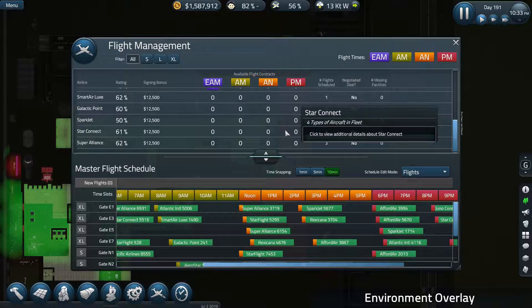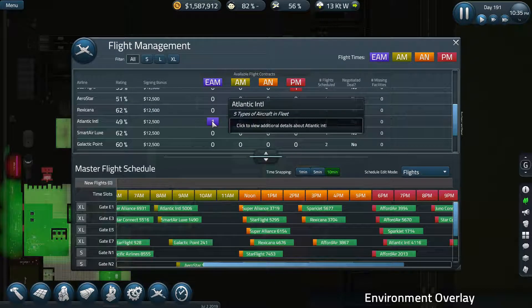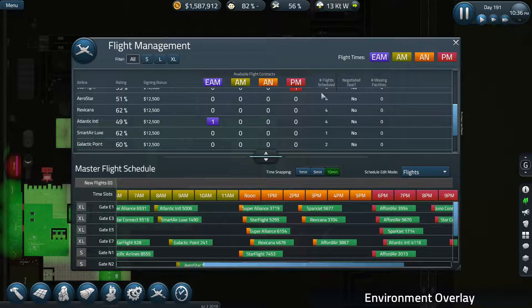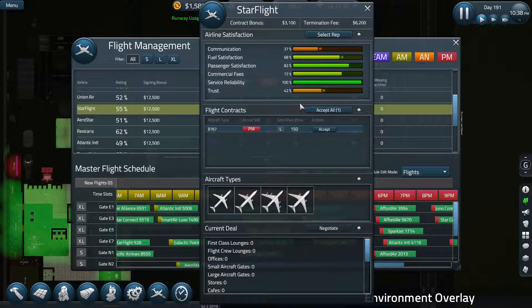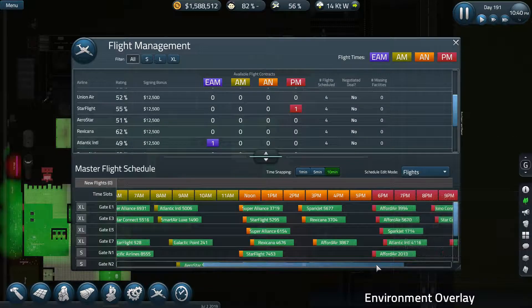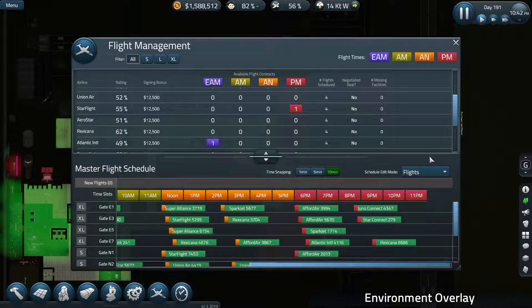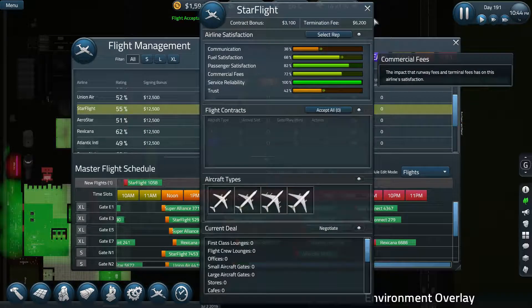Got any more? Nice - who are you? Atlantic Air - you're a small, I don't need any more smalls at this stage. Starflight PM is a large - we've got some room there, we can fit one in. I accept your proposal.